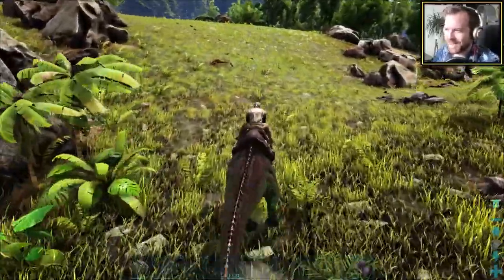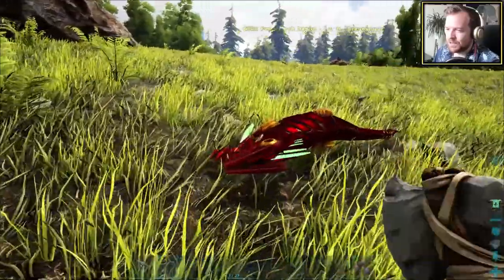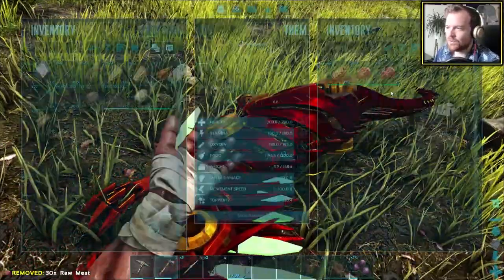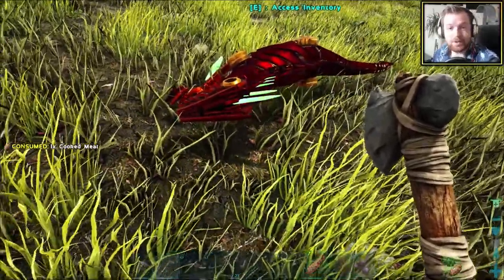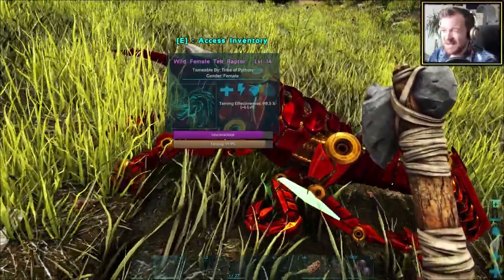I can't believe we've got a tech raptor, man — that is so awesome. Are there any special properties to a tech raptor? To be honest, I don't really know. Oh, she does eat the thing! That is actually kind of epic. This next one will tame her — it'll only be level 20, that's the only issue.